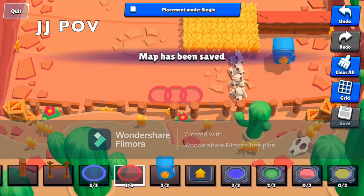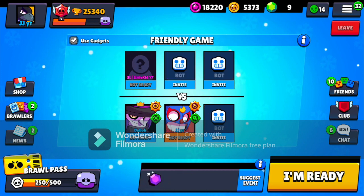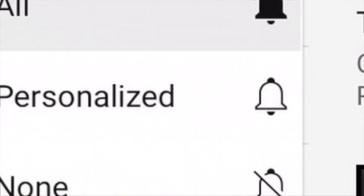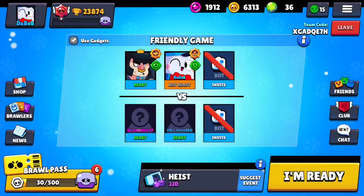Map is saved. How about JJ goes first? It's me and JJ versus little kid and Stoney. I'm pretty happy with how mine turned out — I'm not really happy with mine. JJ, make a friendly match. Also, shout out — join our club JJD Gaming, we're almost at a million trophies!